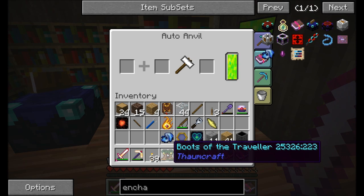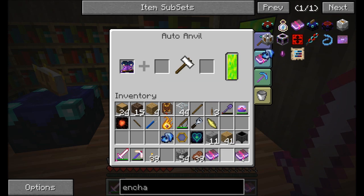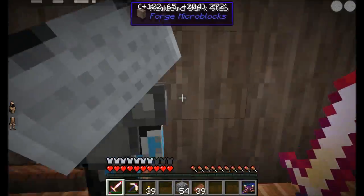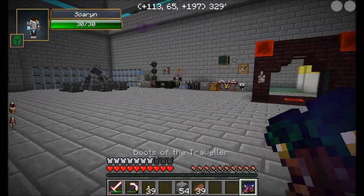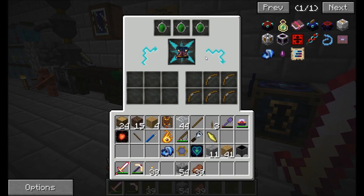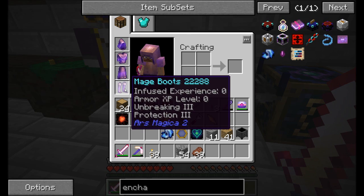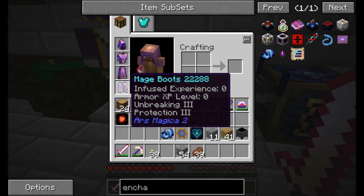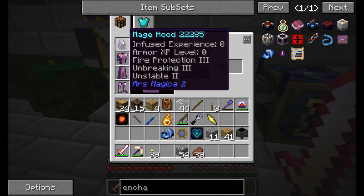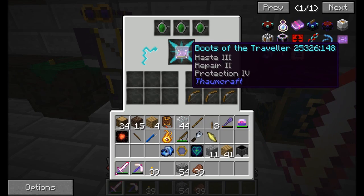Let's do this properly this time. Boots of the Traveler — I want to get haste on there first, that's my priority. Then I'm going to throw repair on, and if I can, protection 4. That is what I'm talking about! I'm also going to repair these in here because it repairs a lot faster than on my person. Then I'm going to replace my mage boots with these. I kind of hate breaking up the set, but on the other hand, I get to run really fast.